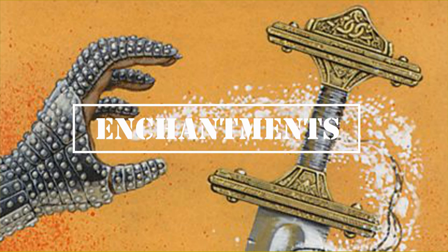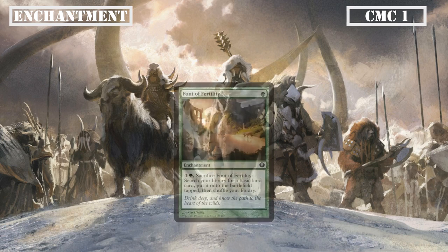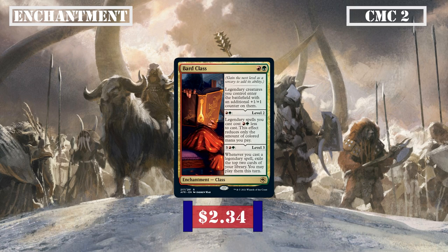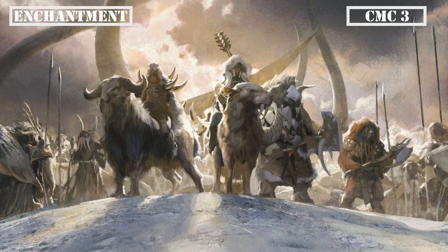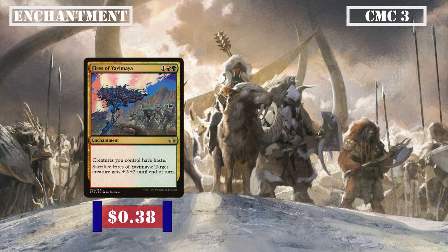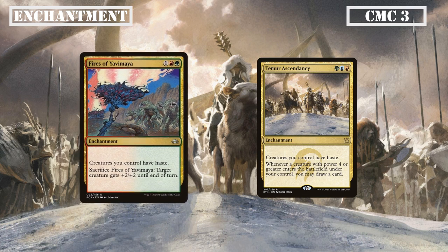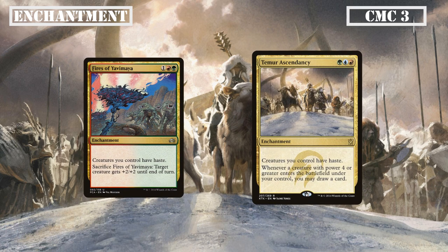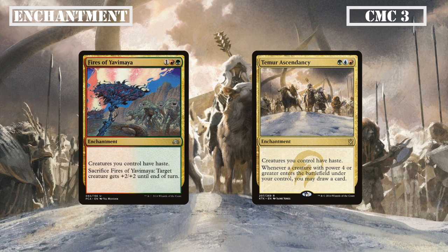That covers all our sorceries, so let's move on to our enchantments. The CMC 1 slot brings us Font of Fertility, which we can pay 1, a green, and sac to put a basic land from our deck into play tapped. The CMC 2 slot gives us the Bard Class which at level 1 has all our legendaries ETB with an extra +1/+1 counter, level 2 reducing the cost of all legendary spells by a green and a red, and level 3 exiling the top 2 cards of our deck whenever we cast a legendary spell, allowing us to cast those cards until end of turn. In the CMC 3 slot we have Fires of Yavimaya and Timur Ascendancy — both grant all our creatures haste, the former letting us sac it to grant a creature +2/+2, while the latter draws us a card whenever a creature of power 4 or greater ETBs.